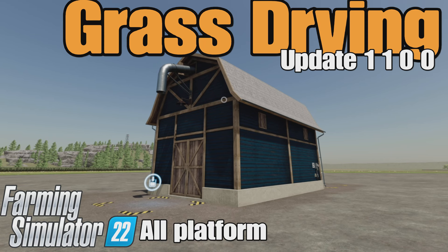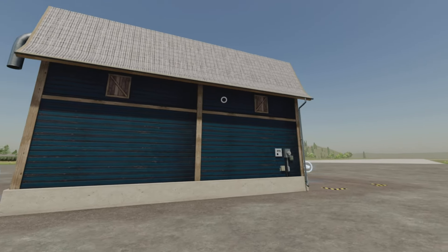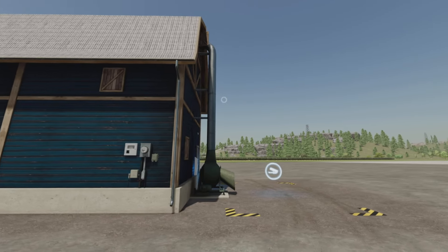Loony Farm Guy here, and in this video we'll be looking at the update to the Grass Drying mod by The Lort on Farming Simulator 22. It's for all platforms — PC, Mac, and console. I'm on PS5 here on the Rock Crawl map. This is 9.95 megabytes to download, 12 slots on console. Changelog: silage can now be made from hay, and bales can also be processed. Sounds like a decent update.